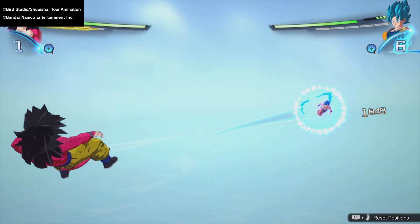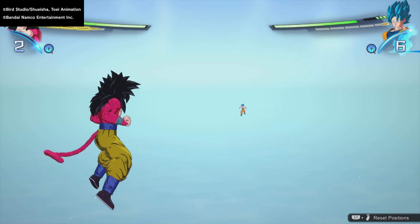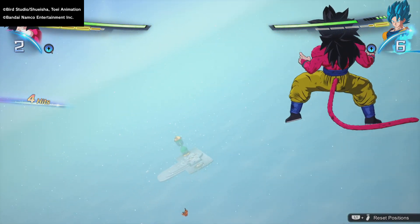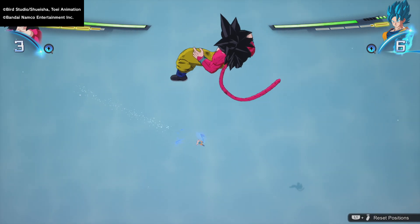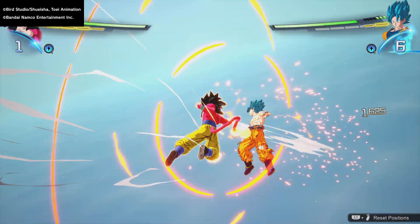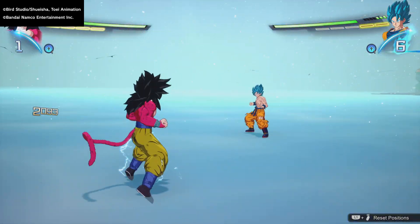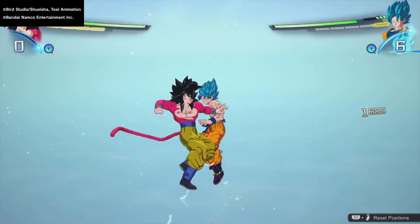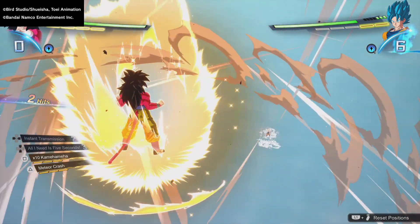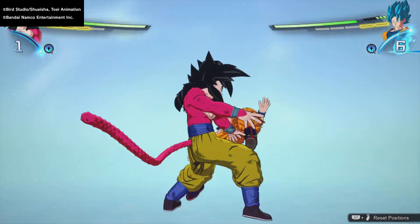I'm gonna let it hit me and try to do it again. There we go — I countered it! And sometimes when they do that, you can grab them. Let me try a little grab — that's another way. You can try to grab one of them before they do the counter. See, got him! So R1 and Square — you can just grab him before they even try to do the counter.